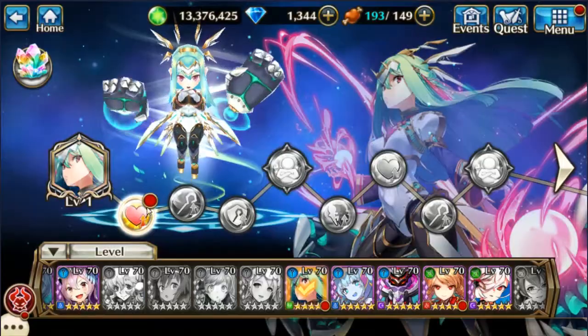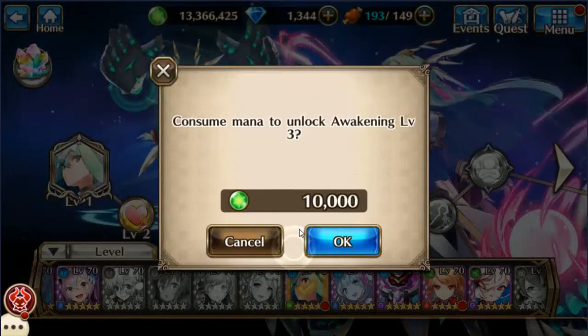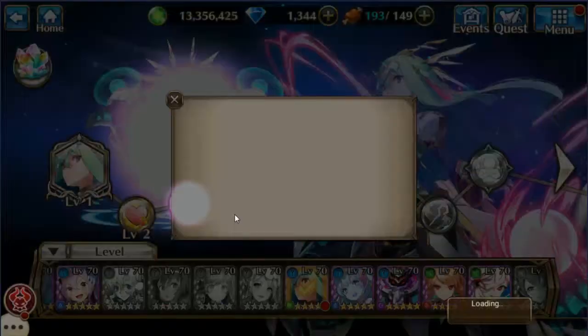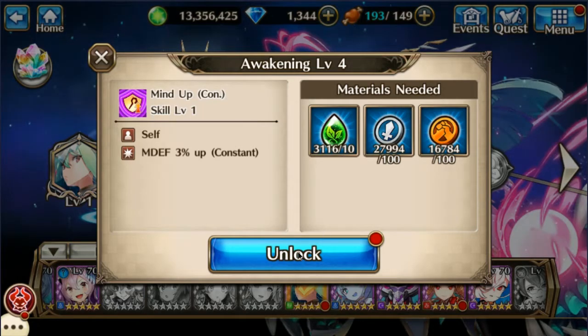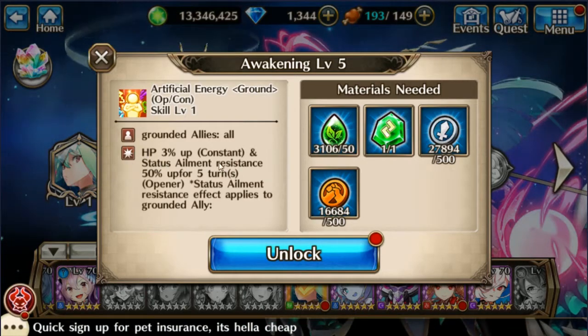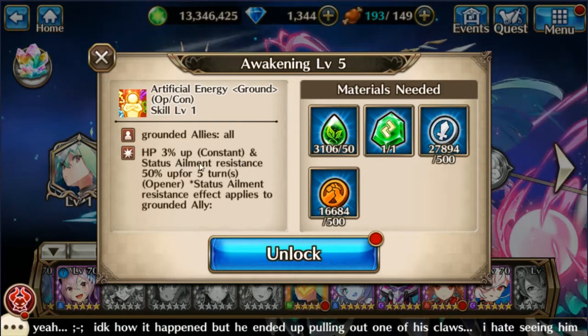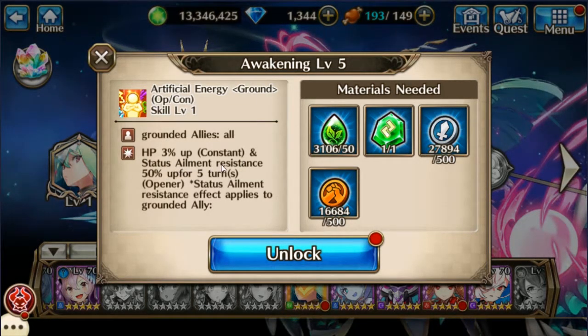Let's do these first couple here — I definitely have enough of those to finish her completely. Here's the one we want, right here: it really helps all grounded allies. The HP part helps, but the status ailment resistance 50% up for five turns as an opener to all your grounded allies is really helpful in arena. That's going to be my main use for her.